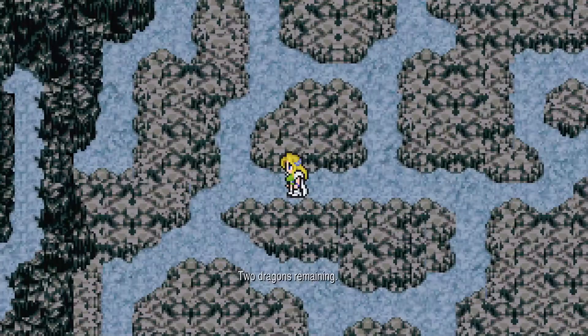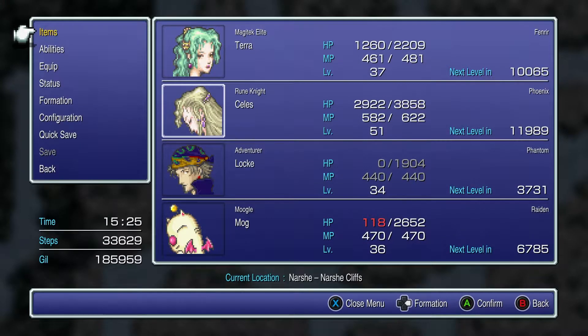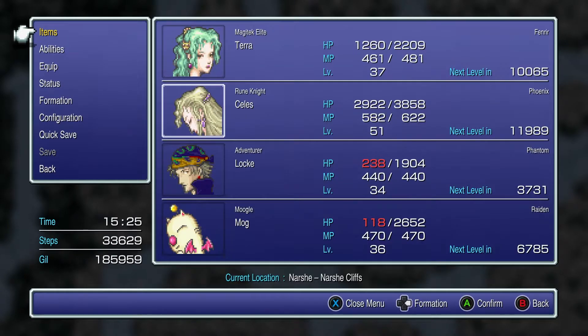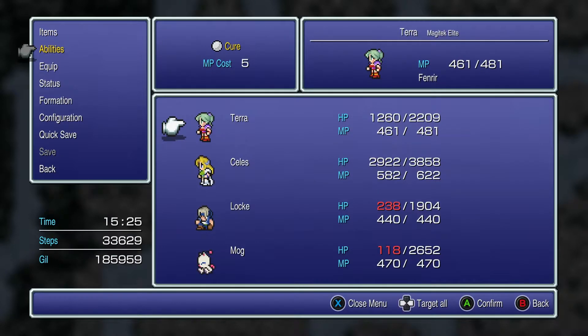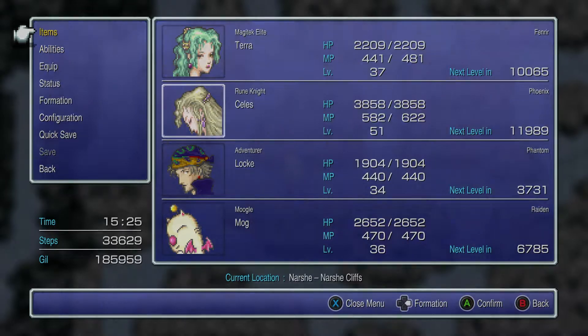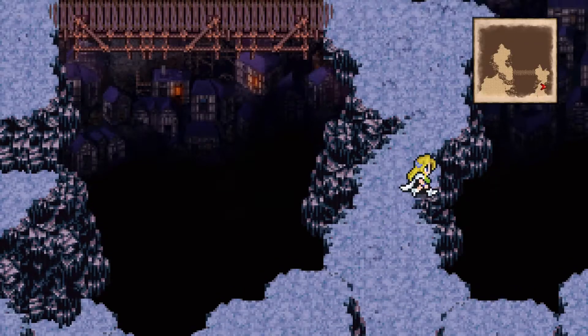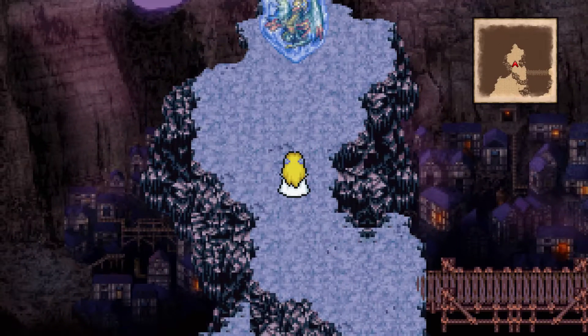We get the Force Shield as well — two dragons left. Let's revive Locke. We'll also get Terra to heal everyone up. Even though Celes's Cures are probably more powerful, we elect to heal with Terra because Celes's MP is far more important.